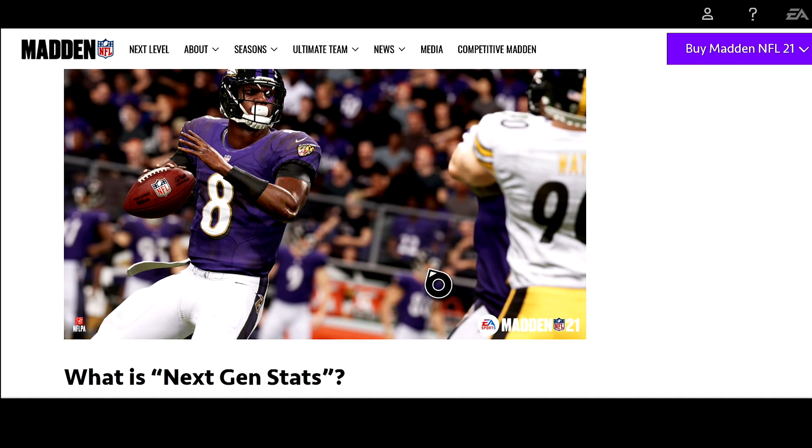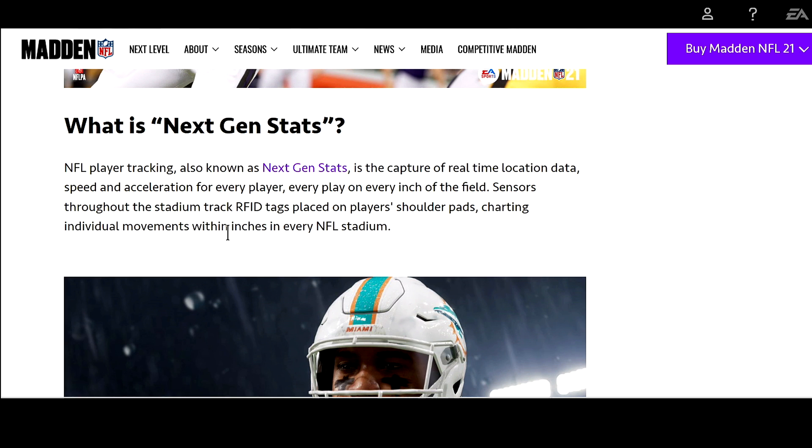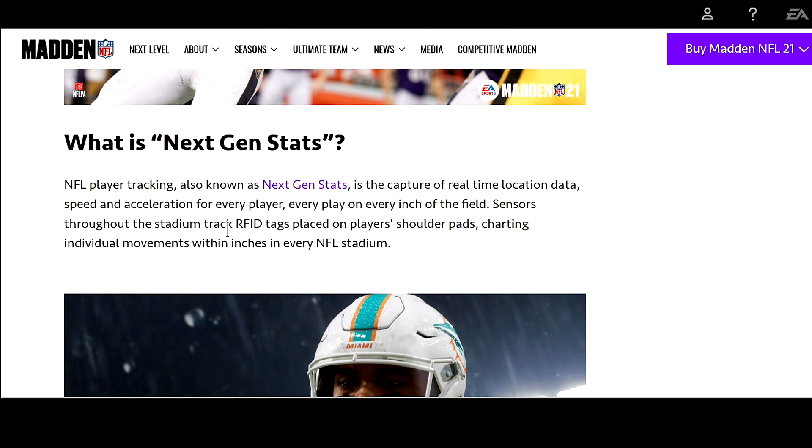The screenshots — you probably can't tell because it's YouTube, but these guys still look like rubber hands and arms. They look rubbery, man. What is next gen stats? NFL player tracking — the capture of real-time location data, speed, and acceleration for every player, every play, on every inch of the field. Sensors throughout the stadium track RFID tags placed on players' shoulder pads, charting individual movements within inches in every NFL stadium.